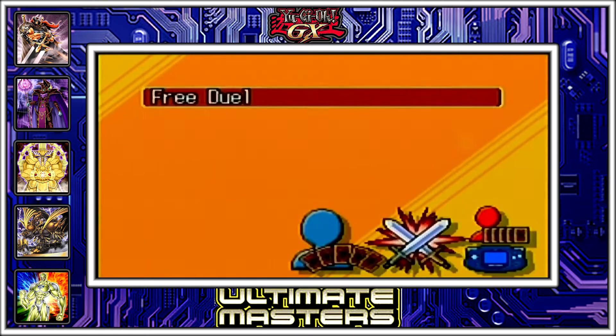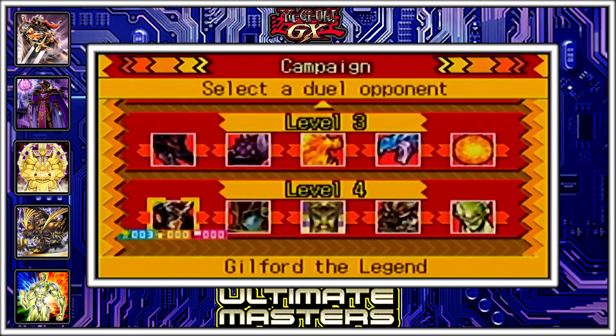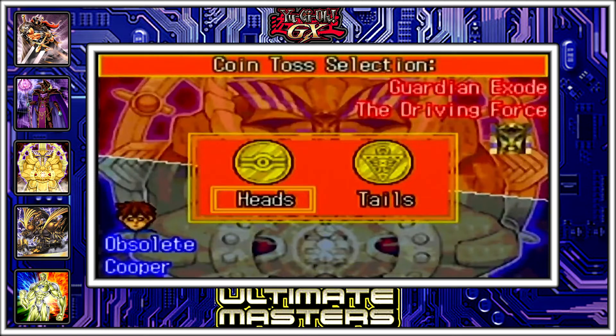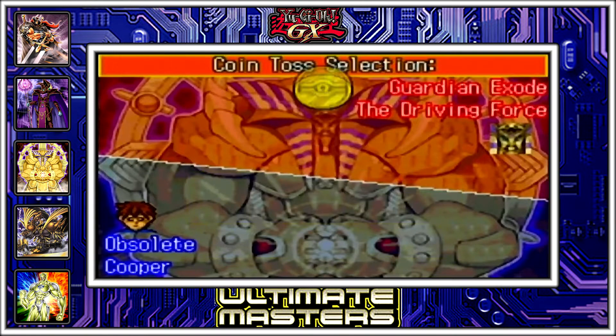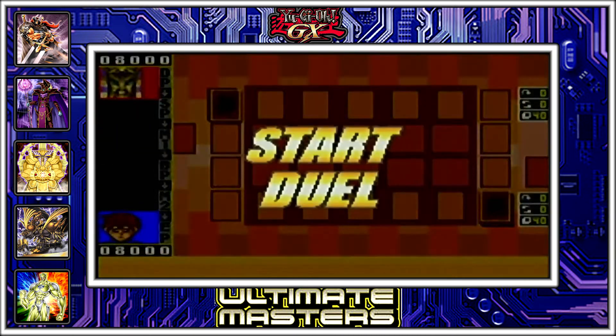Hello everybody, and welcome to yet another episode of Yu-Gi-Oh! GX Ultimate Masters. It's me, Cooper, and today we're going to be taking on Guardian Exod. We're trying to unlock that final tier of stuff, but I'm not getting lucky. It's very hard to get lucky in this game. So we'll see what we can do.